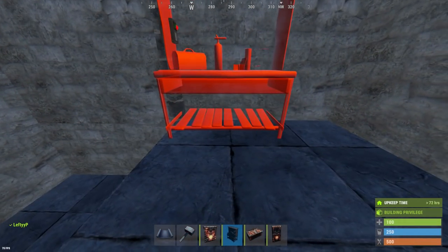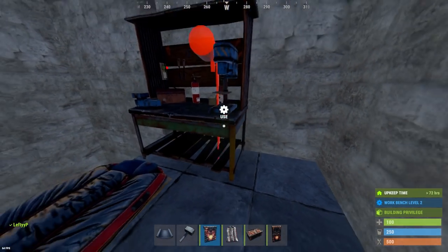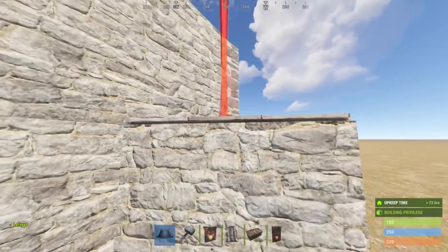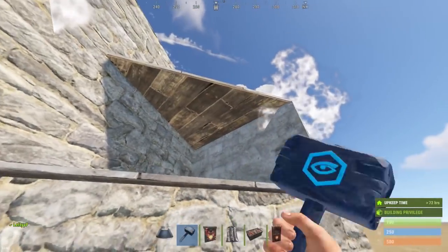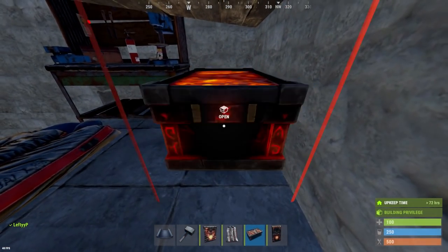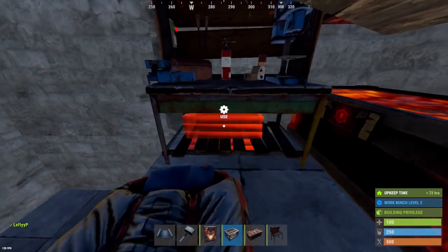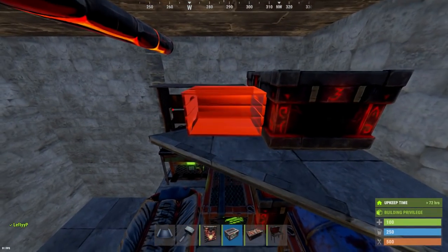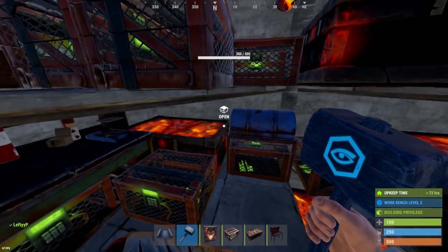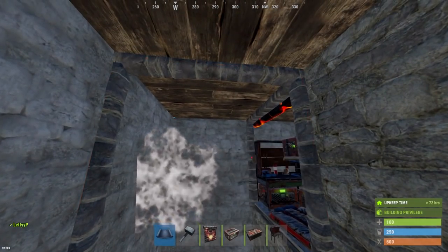We should have enough garage doors to place one to the left here, where our tier two should go. Make sure you place this bag before you place this triangle or else you will not be able to place it later. Doing the same as we did for our TC room, add another triangle. Now go ahead and place all of our boxes down as our workbench room. Coming across here we can place another garage door.